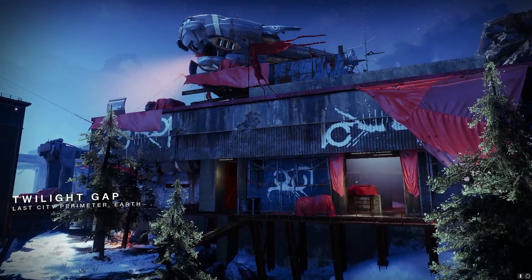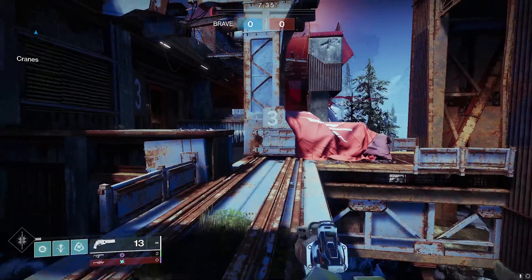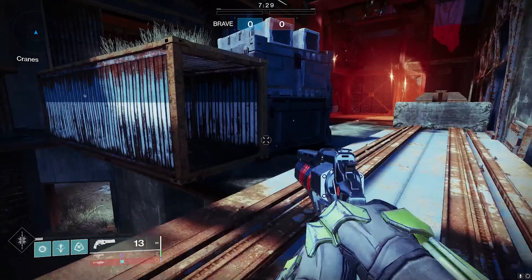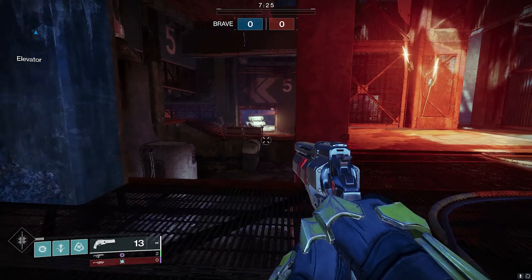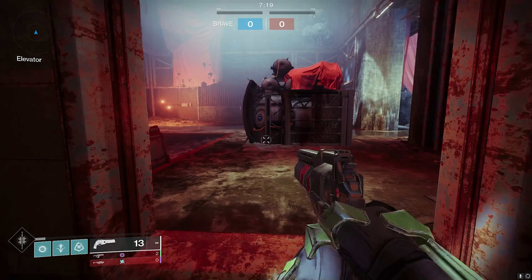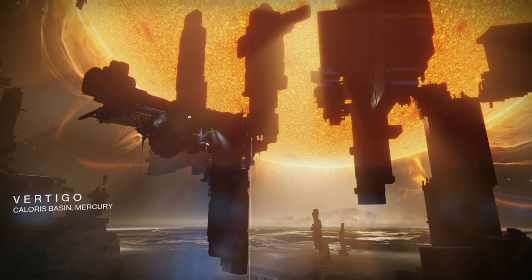Twilight Gap is a map that in Destiny 2 screams shotgun ape. In Destiny 1 the map was fair and players could look past its flaws, but in Destiny 2 where players are so fast it really amplifies how bad this map is. It ranks in C tier since the only time it feels balanced is in 3v3 game modes.